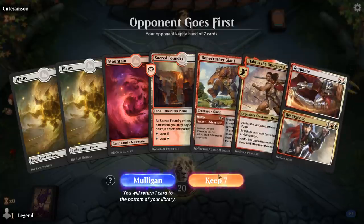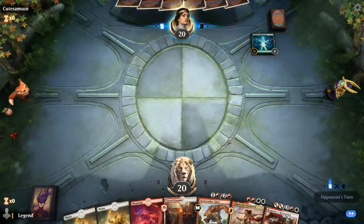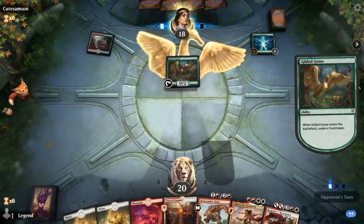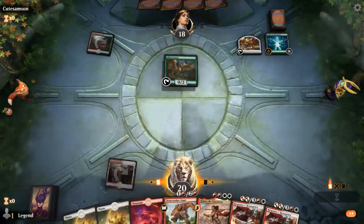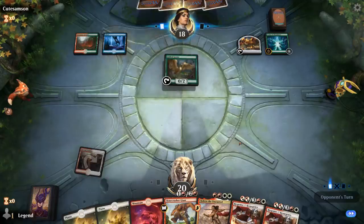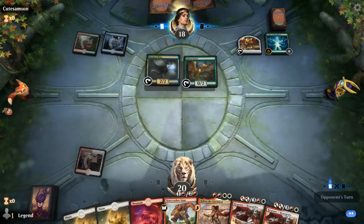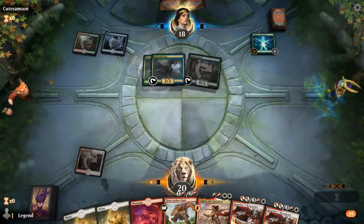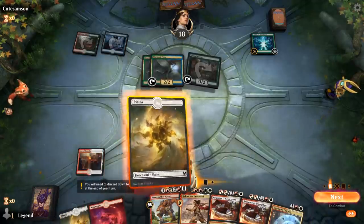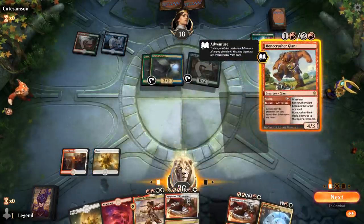We're on the draw. Opponent leads with a Leyline of Abundance, so we can expect green mana dorks — and indeed a Gilded Goose on turn 1. We can maybe use Stomp next turn to take it out. Opponent is on Temur colors with a Merfolk Shaman Pixie, so we'll stomp that instead. A second Merfolk Pixie thanks to the Gilded Goose. We might be able to use Deafening Clarion next turn and still want to take out a Pixie to limit how many expensive cards they can cast.